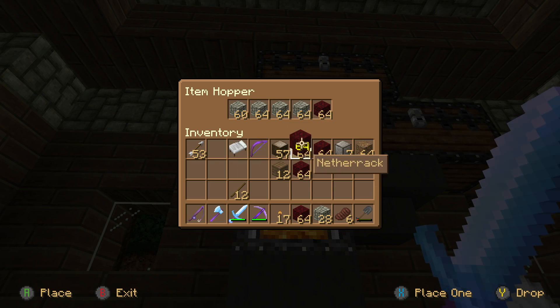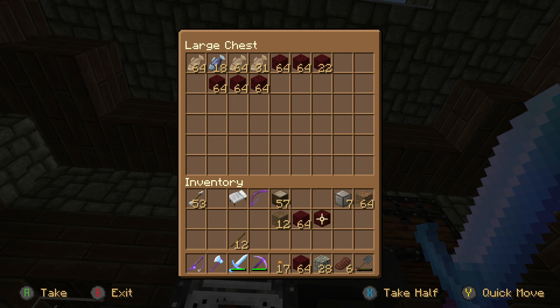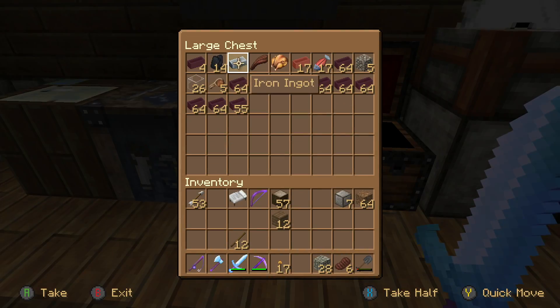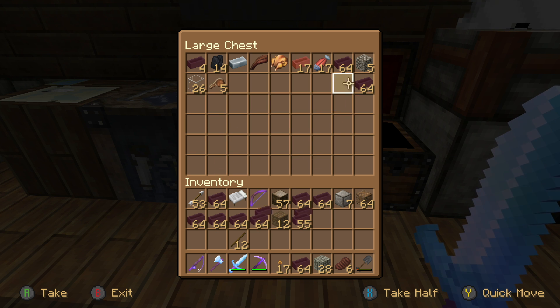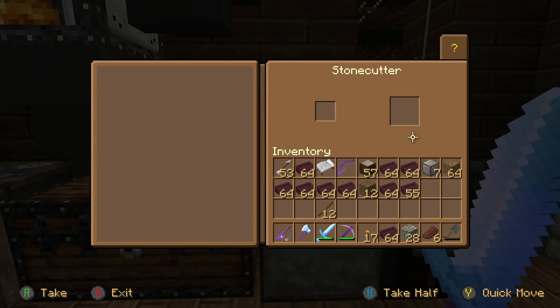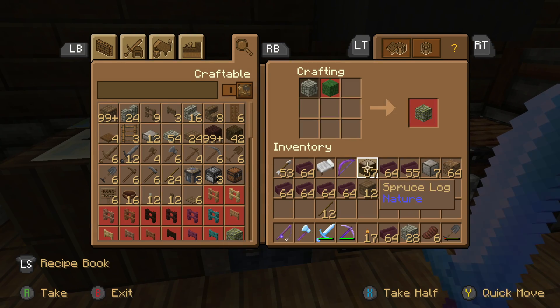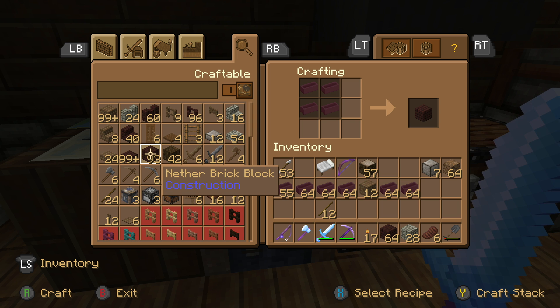Let's put this in here and then put this stuff up here so it can cook. The nice thing about these automated cookers is you can just put them in there and let it cook while you're doing other stuff. Let's go ahead and make a few bricks — you can't put them here, you have to do that in your crafting table. It takes four bricks to make a single nether brick block.